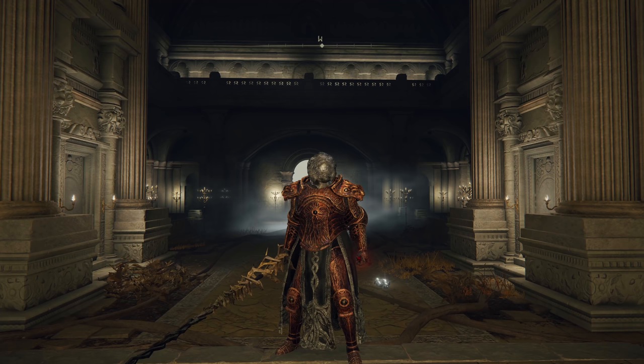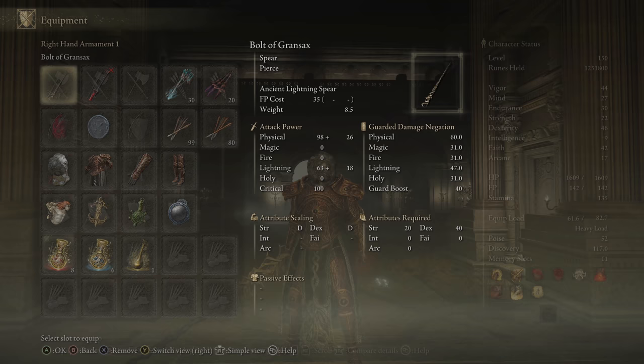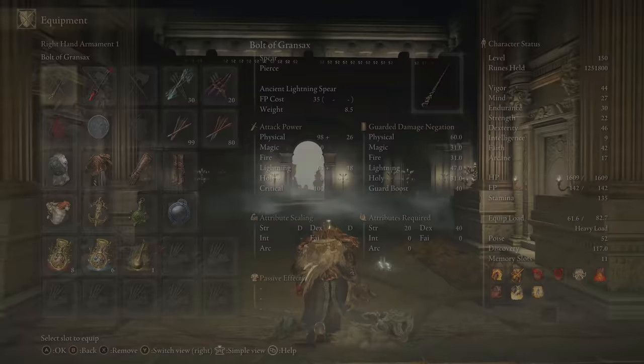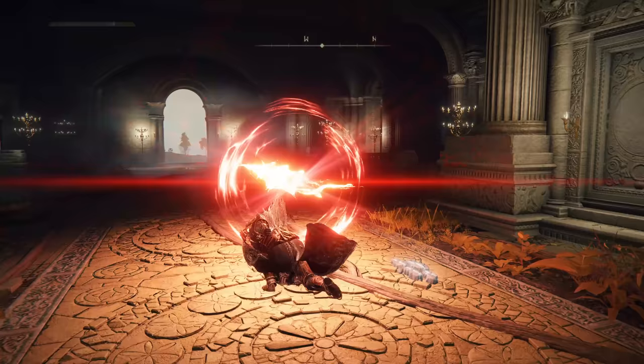For our sixth legendary armament, we have the Bolt of Gransax. I can confirm this one is in fact missable — if you have progressed the game to the point where you need to burn the Erdtree, you will not be able to get access to this one, so definitely get it in advance. I actually just sprinted all the way through New Game Plus to get it for this showcase. This is a spear from the great ancient dragon Gransax — it has Ancient Lightning Spear. You can charge it up to increase the attack power and throw the spear. Physical/Lightning split, D/D scaling, 20 Strength, 40 Dex.